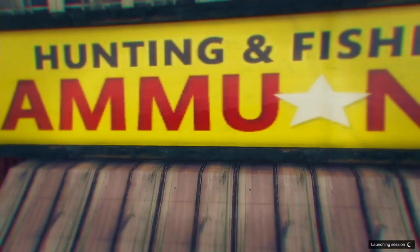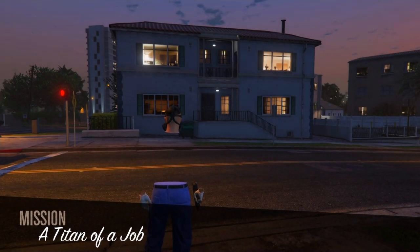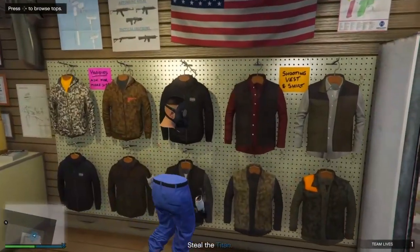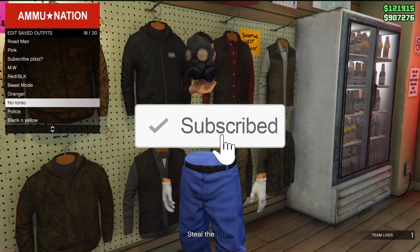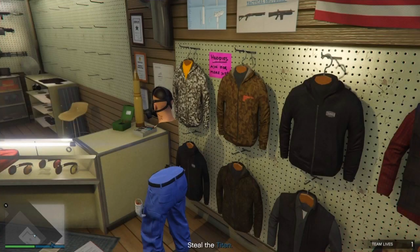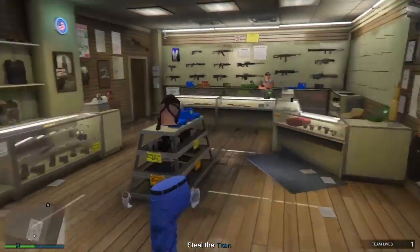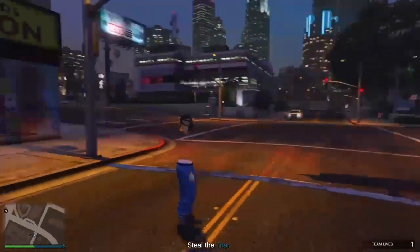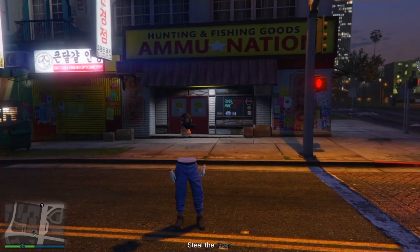If it goes black to a black T-shirt you did it wrong and need to redo that step. Once you get into the job, this is pretty much the end of the glitch. This time you'll have a fully invisible torso — no blue piece or anything. Head right back into the clothing store, go to Tops, and save this outfit. Leave through your phone and you're done, but you will spawn with a different outfit so you'll need to quickly select the saved one again.